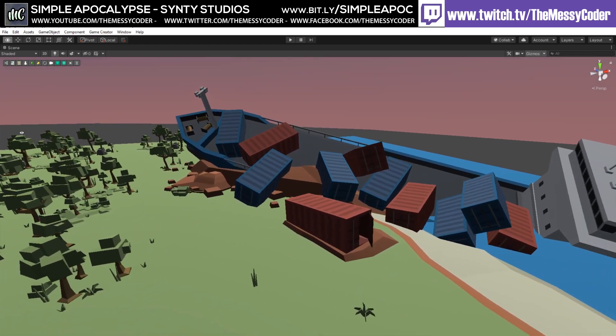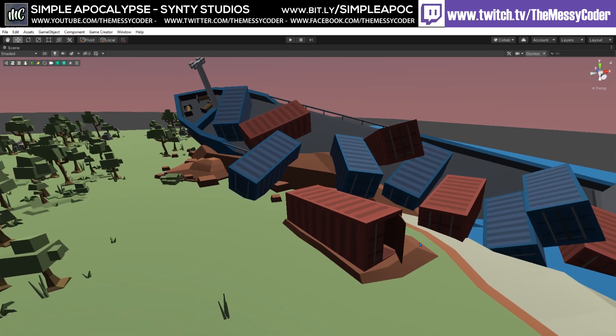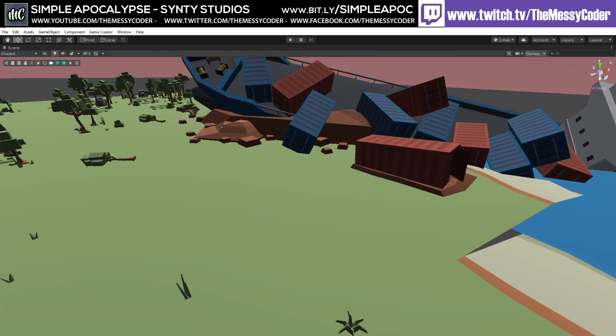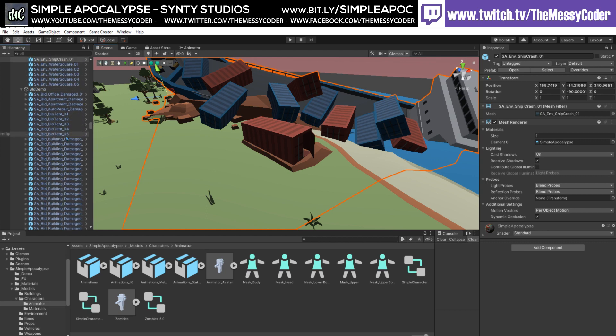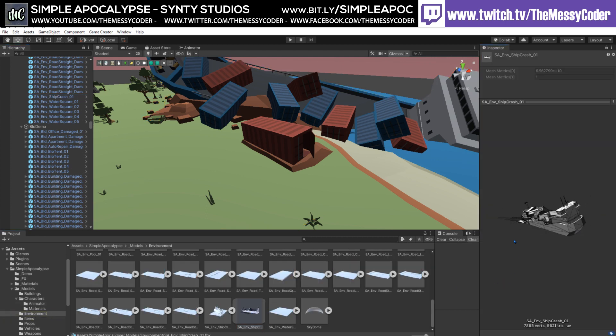Some things in these older packs you'd expect to be separate meshes all thrown in. You do get the shipping containers, but you don't get a shipping container with the door open from what I can see. It's all one big mesh — if I come out of Maximize mode, you can see: ship crash. Ship crash is actually 7,865 verts because it's all together.